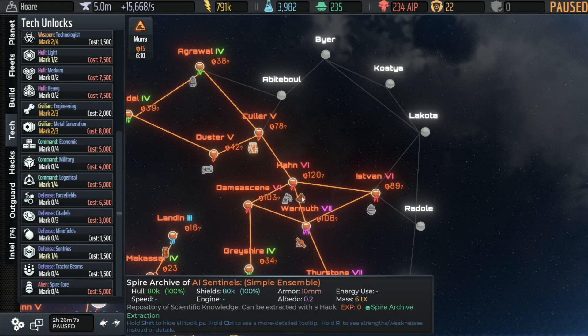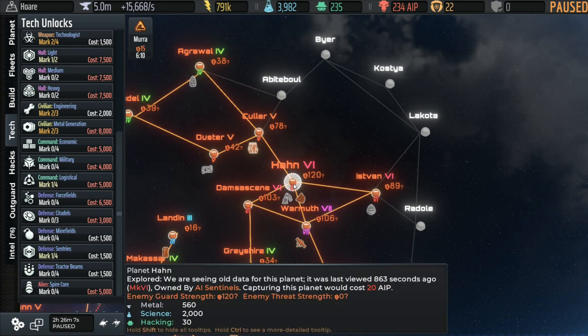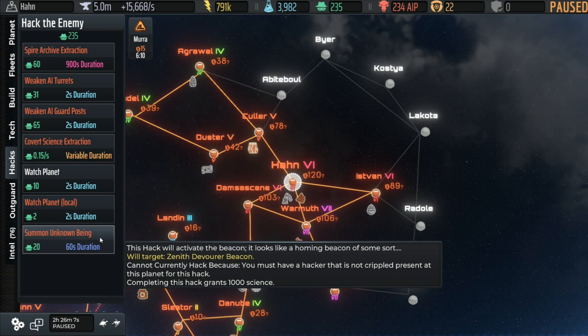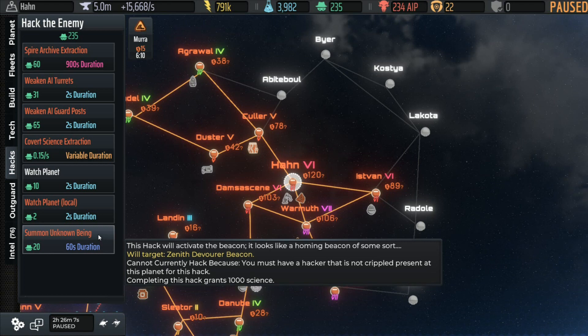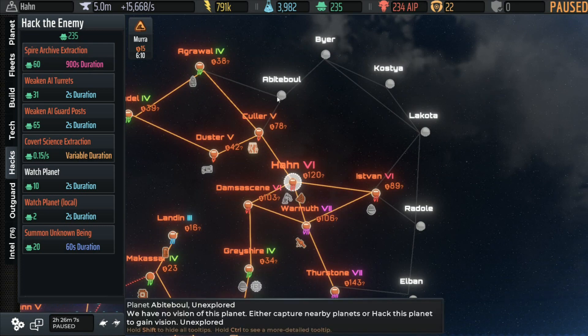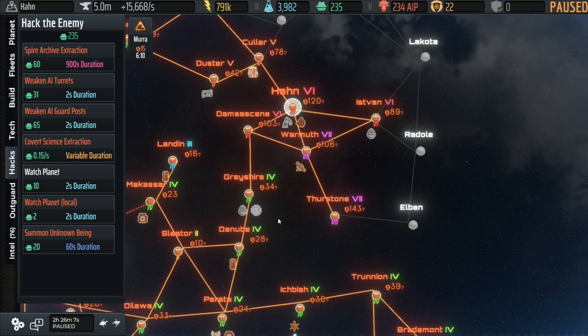Here's a Spire Archive. Let's take a look at what that hack says: 'Summon Unknown Being' — we can target the Zenith Devourer Beacon, but we're not going to do that. The Spire Archive lasts a really long time, only costs 60 hacking, but gets you 8,000 science. Be prepared for an extreme AI response against your units. So that'll be something to look forward to should we want more science.